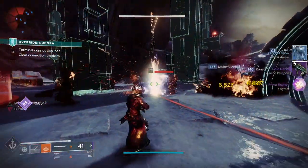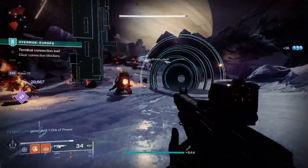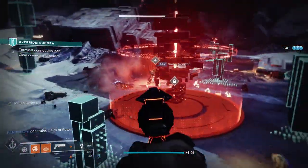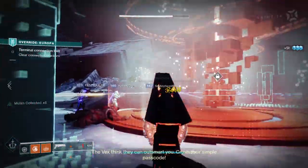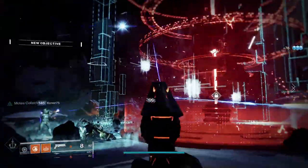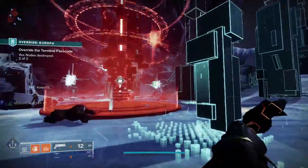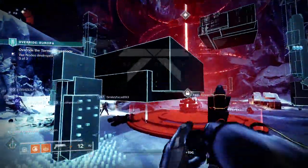Dawn Chorus mainly benefits Dawnblade Warlocks the most. You won't really get any benefits as a Middle Tree Solar Warlock or in the Well of Radiance. It works best on either top tree or bottom tree, but Dawn Chorus increases the damage output of the Dawnblade Super — however, bottom tree Dawnblade benefits the most since you already have built-in burn abilities on your melee, and the extra damage on the blades means more enemies die faster.